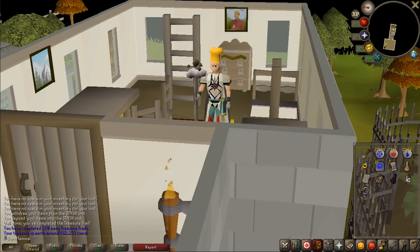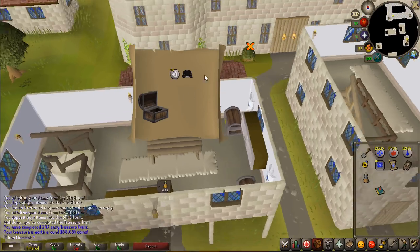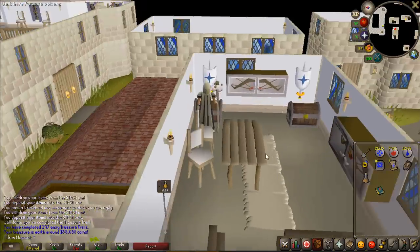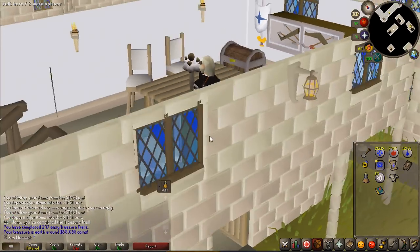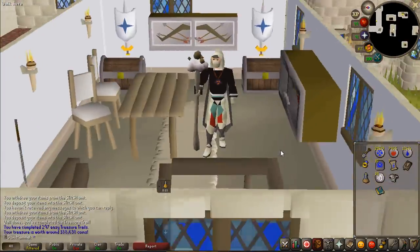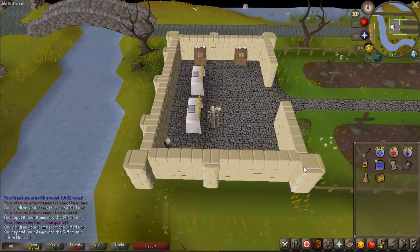I've got a bad feeling a lot of these items are probably the same drop rate as flared trousers. We got ourselves a black wizard robe T — did this exist back in the day? I knew the black robe G existed way back in the day, but I can't remember if this is old school specific or not. Alrighty, we have got easy clue number 300 coming up.